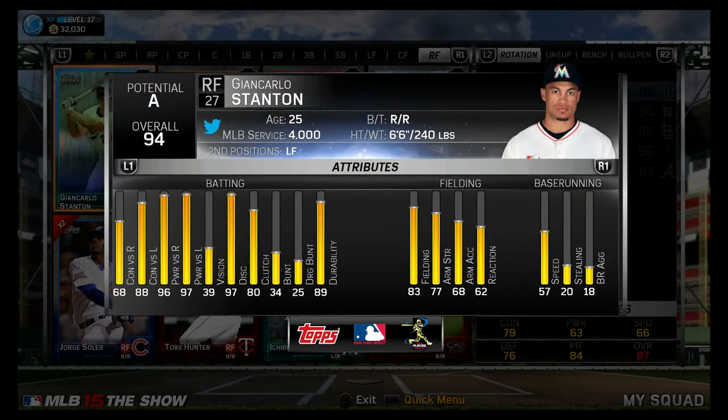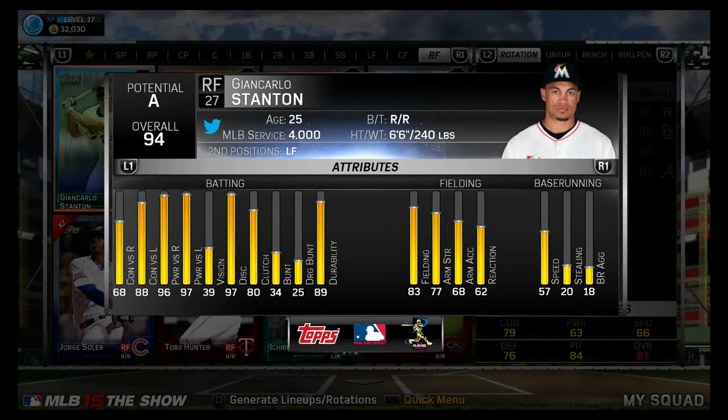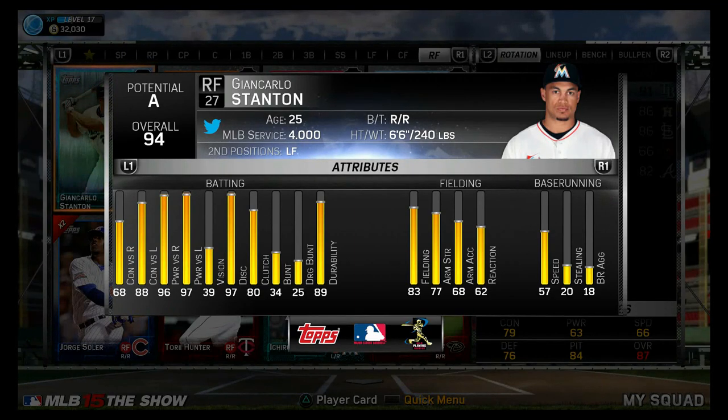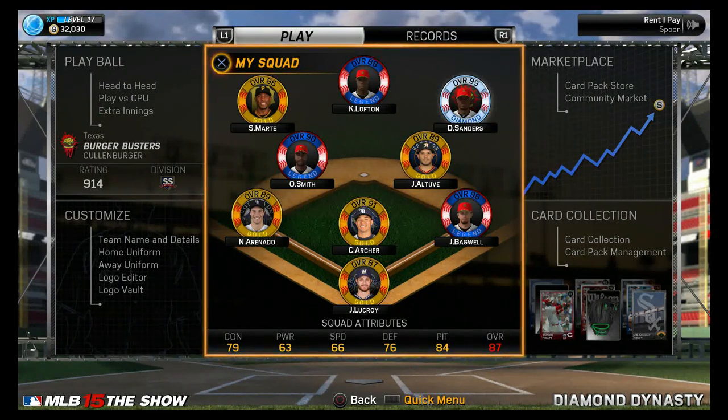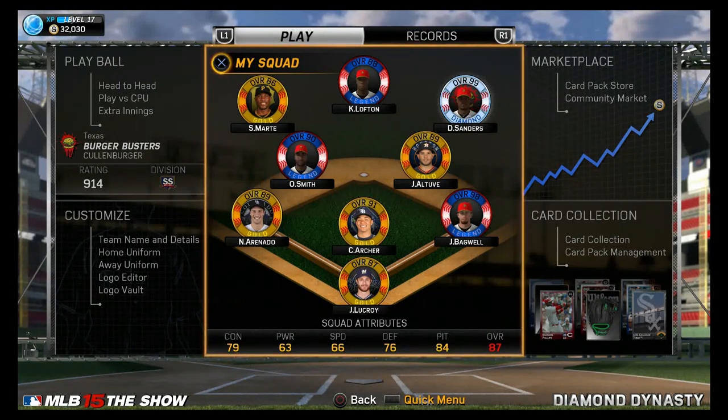Now honestly guys, with Stanton, I don't know if I should keep him or sell him. His fielding is okay, he's pretty slow, pretty lousy base runner, but his hitting is amazing — 98 power versus right, 97 power versus left, plate vision only at 39 which isn't too great, 88 contact versus right. Just an amazing hitter, great athlete, solid fielder, lousy base runner. I'm going to get at least one game in with him, but let me know if we should keep or sell him. With Stanton, what do I do with my lineup? I could plug Stanton in at right field and Deion at left field, or plug Deion somewhere else — like maybe run Deion at catcher, but I really like Lucroy too. Help me out in the comments.